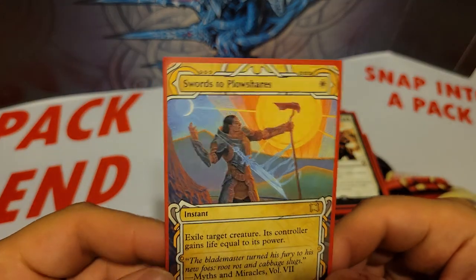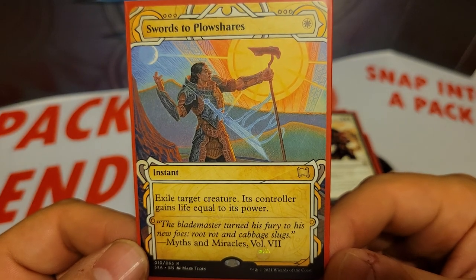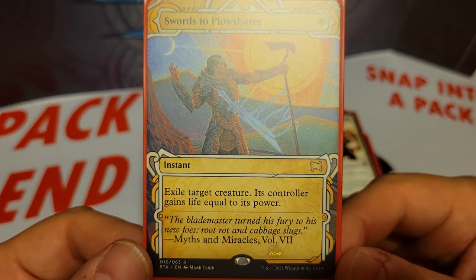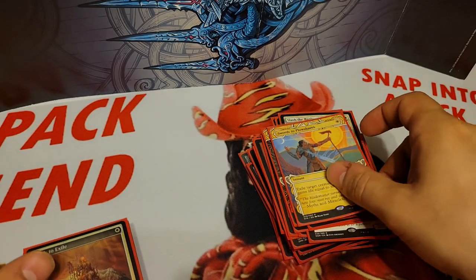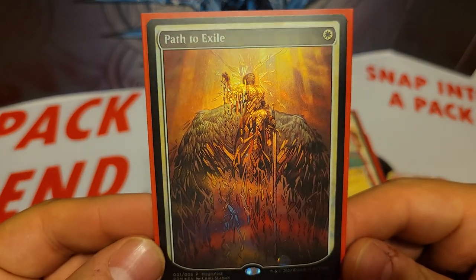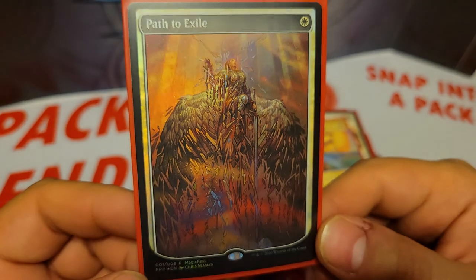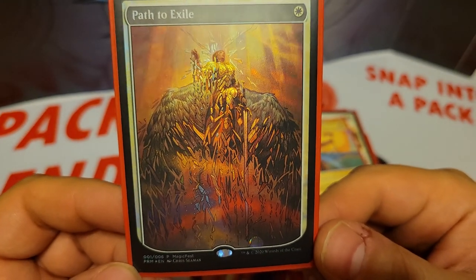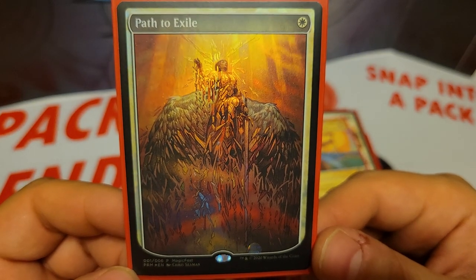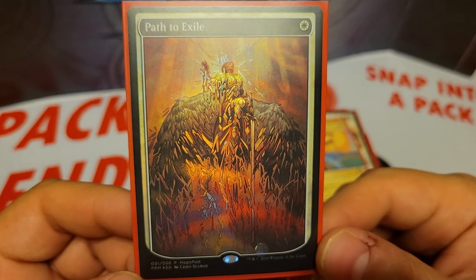We have just a couple of targeted removal spells. Swords to Plowshares is 1 mana instant, exile target creature, its controller gains life equal to its power. We have Path to Exile, 1 white mana instant — it exiles target creature, and then its controller can search their library for a basic land card and put it onto the battlefield tapped.